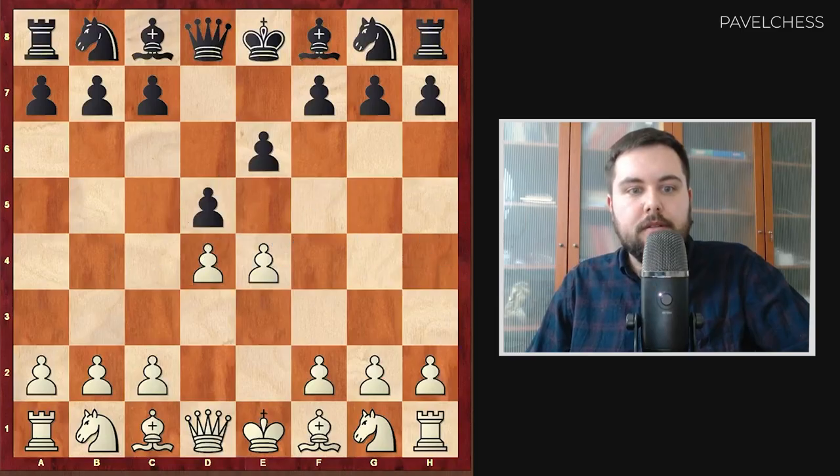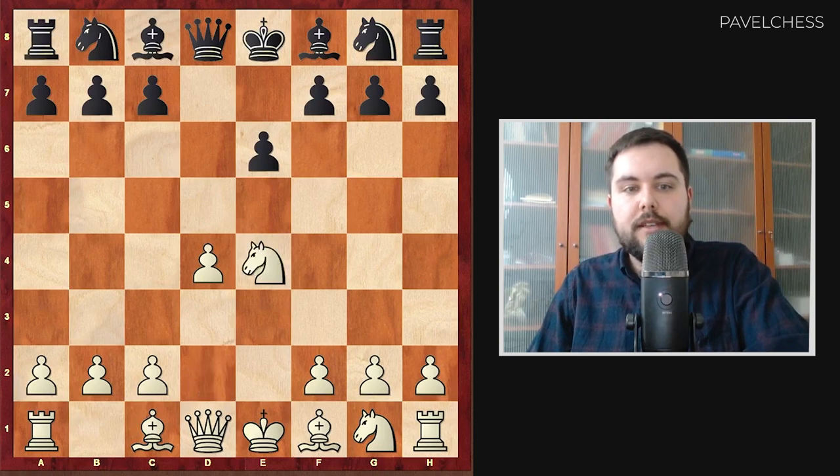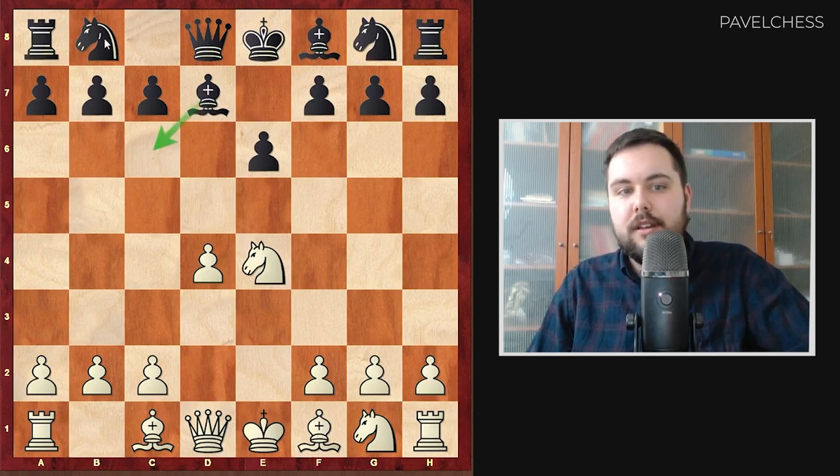It doesn't matter whether white plays Nc3 or Nd2 in this position — we will take on e4, then after the recapture, Bd7. Black's plan is really easy: we want to push the bishop to c6, play Nd7, Nf6, and then according to white's reaction we will place the bishop on e7 or even play g6 and Bg7. Let's see this variation.